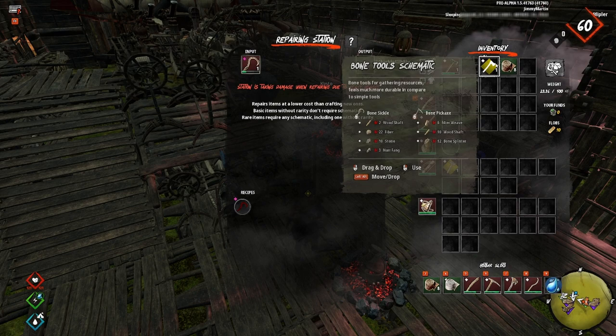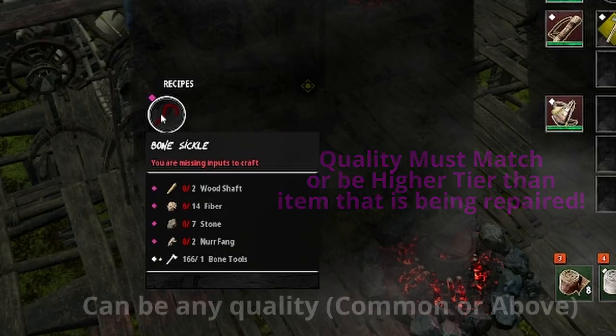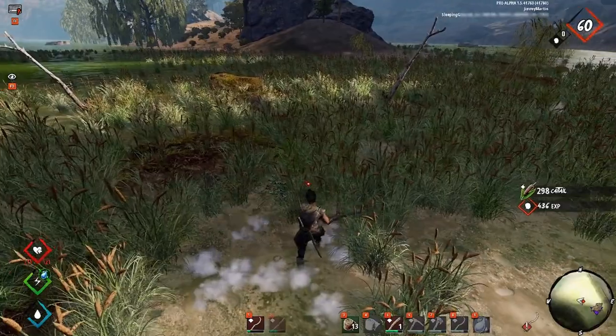That means you can repair a legendary tool with just a common schematic. However, all the repair materials used must match the quality of the gear, so if you're repairing legendary, all the repair materials must also be legendary.